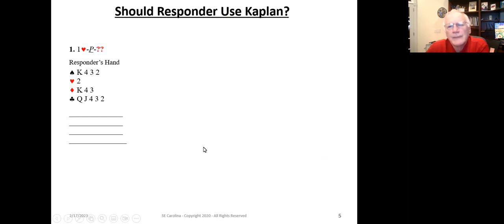Let's look at some examples: should the responder use a Kaplan bid? On the first hand, our partner opens one heart and we've got nine high card points and ten length points. We've got four spades. We can't bid two clubs because that's two over one, requiring twelve-plus points. We want to tell our heart partner about the spades because partner could be planning on making an opener reverse with five spades and five hearts. So because we've got shortness in hearts and four spades, we're going to bid one spade utilizing the Kaplan bid.